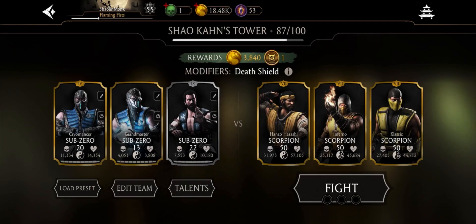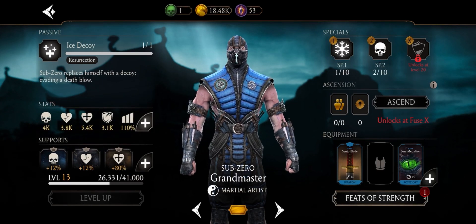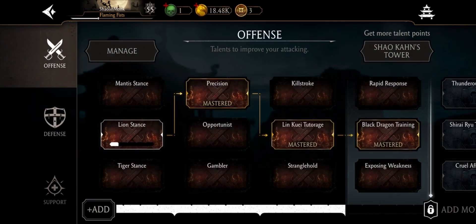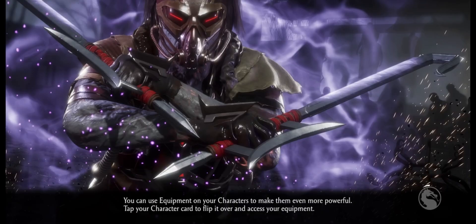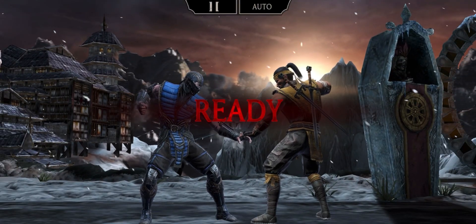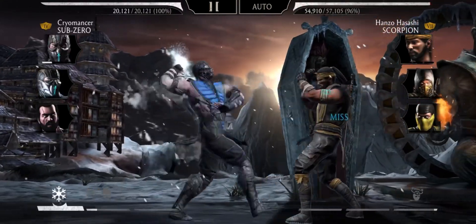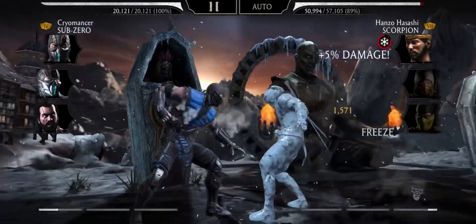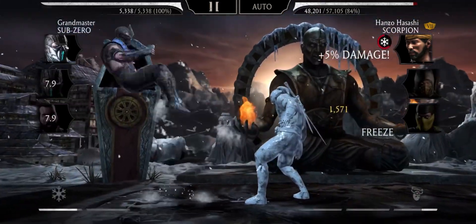Now we have the famous freeze loop strategy — most people know me for this strategy. Same gear; it's not like I have a lot of choice to experiment with. I've changed to teamwork instead of spec-up tactics, because now we are focusing on generating power for teammates as much as possible. Let's do the freeze loop with basic attacks. Once you freeze them, you wait — then start hitting. Freeze again. I'm low on power, so tag out.